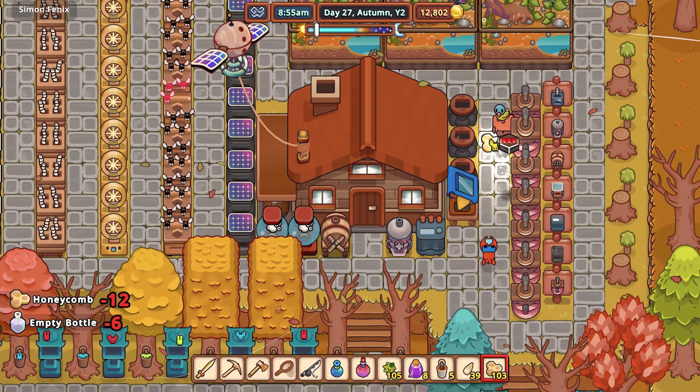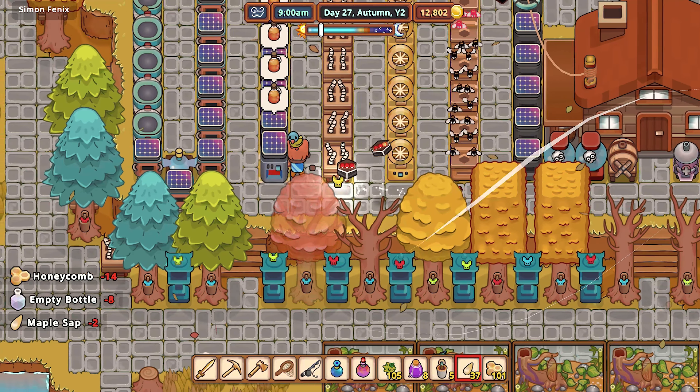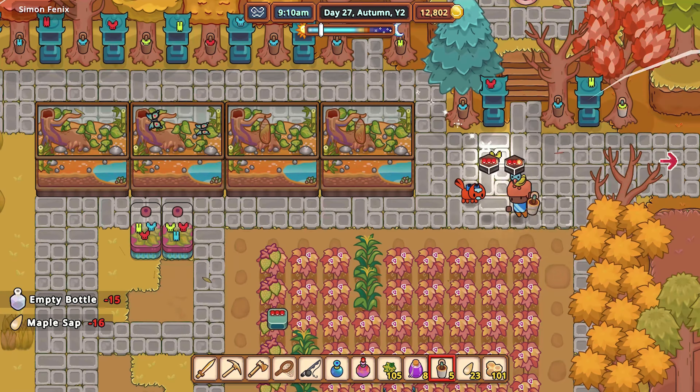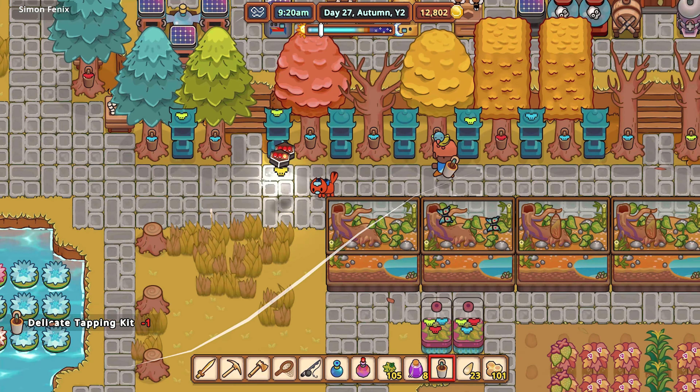While we're here, let's make some more honey, and also let's make some more — is this done? Yep, more maple syrup. I'm going to take the red guys because I don't really use them for anything, and I guess another blue.